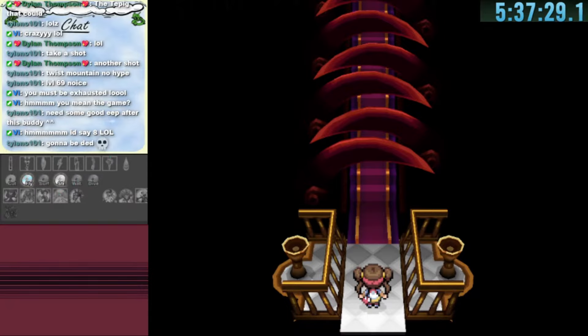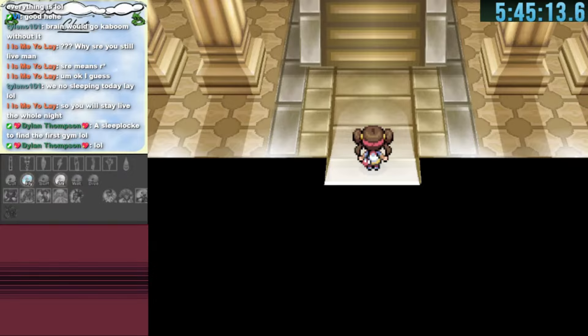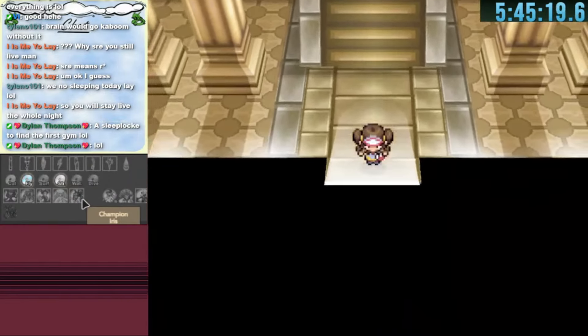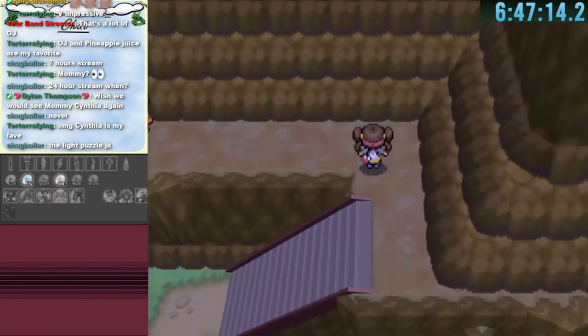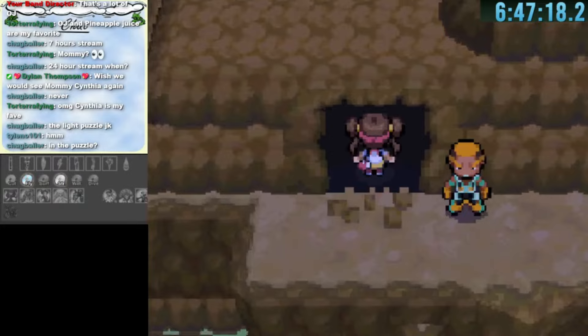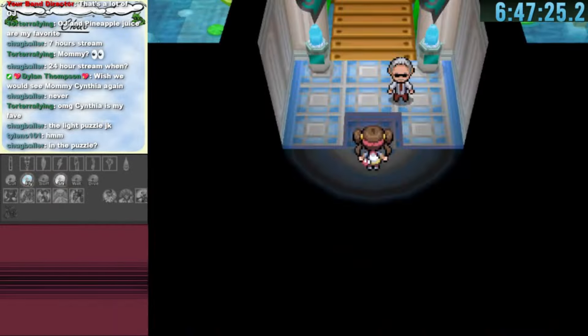Victory Road's exit leads to Grimsley, an Elite Four member and one of the last ones we needed. We mark him off. Going back to the Plasma Frigate, one of the doors leads to Champion Iris. Iris is the final piece of the Elite Four we needed, and we can plan a warp to her for the future. After a long search we also find the Humilau City Gym through a connector in Twist Mountain.